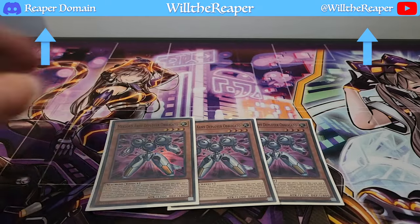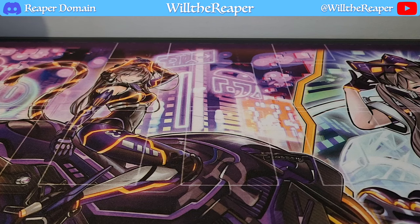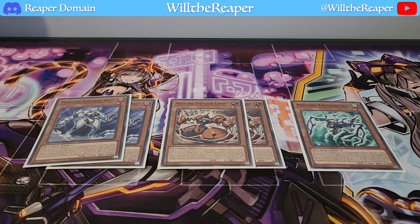What I really love is three copies of Deployer Obligato — this card pretty much allows you to bring out a lot of resources, which is definitely great for extending your plays. I've already explained the full extent of this card in the previous deck profile, so I highly recommend three copies. Moving on to the older Mechlord cards: we have three copies of Mechlord Emperor Wysorce, two copies of Grinnell, and one copy of Skeel. This is the ratio I've been sticking with — it's the most optimal ratio. Two Wysorce is definitely more than enough for this particular format.